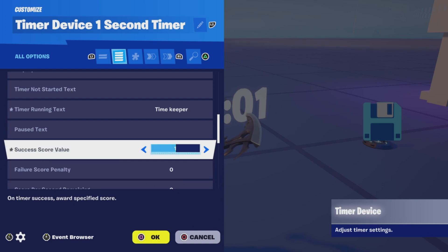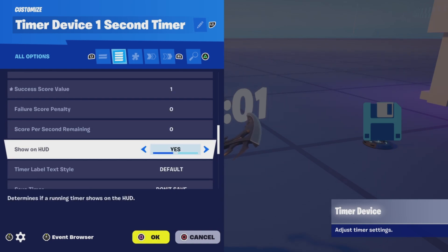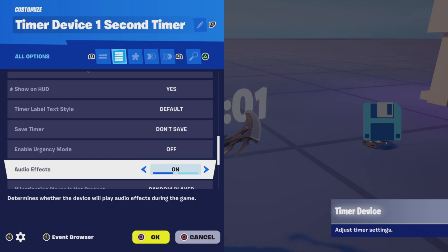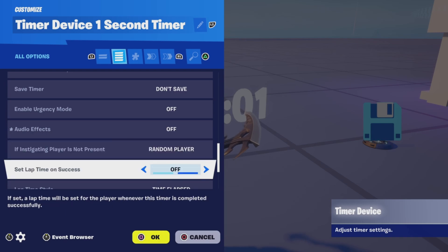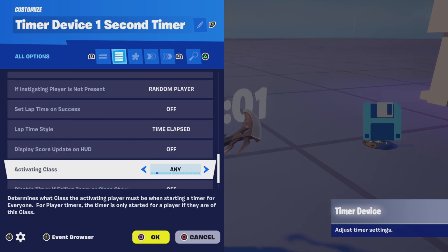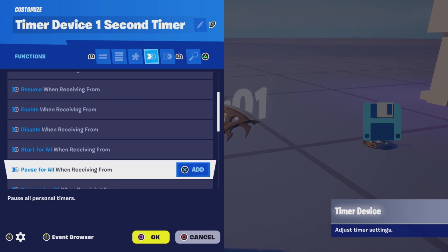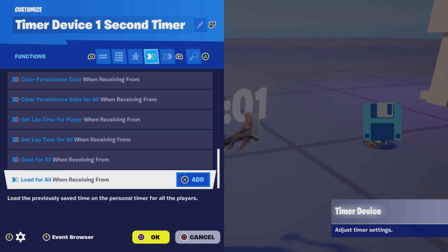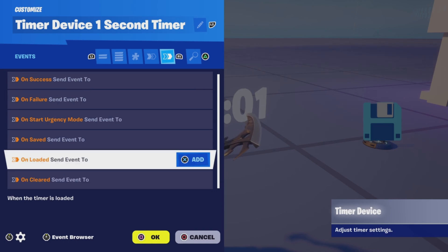This applies to everyone and success on timer end will be true. Completion behavior will be restart. Visible during game will be only timer — this is just for the tutorial, so once you have this set up make sure you set this to hidden. Success score value is going to be 1. You can show it on HUD if you want; audio effects should be off. There are no functions and no events.